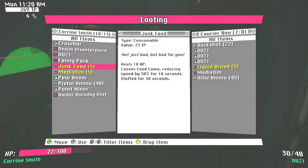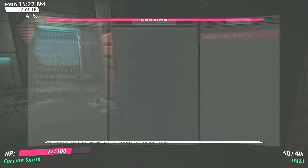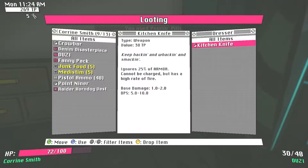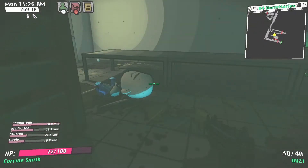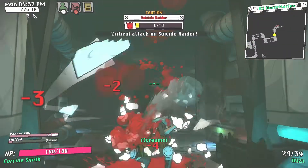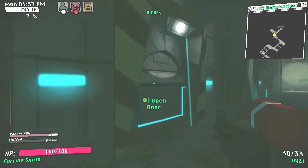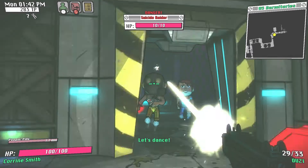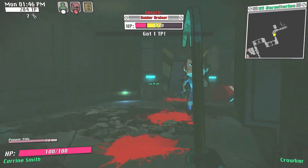Navigation is tricky as a lot of rooms look extremely similar, however there are a few things you can do to make sure you have a very high chance of finding the exit before the SOB shows up. One of the loading screens gives you the hint that the exit will never be hidden behind a locked door. This is very important to keep in mind, as the most reliable way to reach the exit is to never go through any locked doors. The locked doors in the earlier levels rarely have anything that good in them anyway. If you think you'll need more time to get away from the SOB, you can leave a tripping hazard in the room where you spawned, as the SOB always starts in the same place.